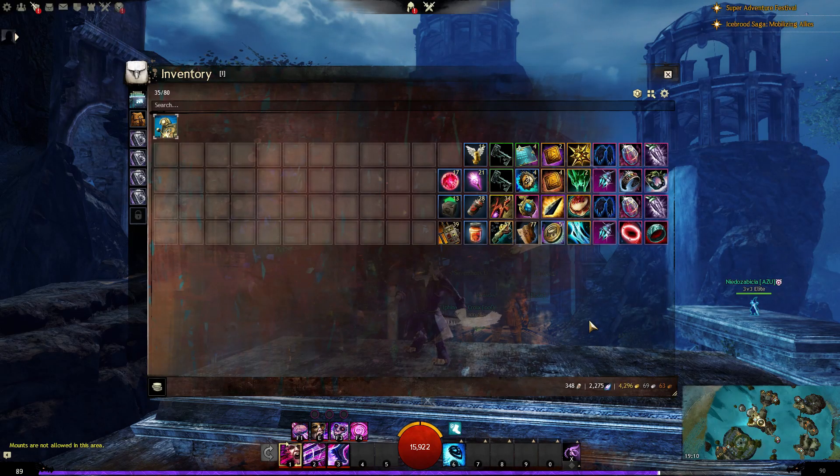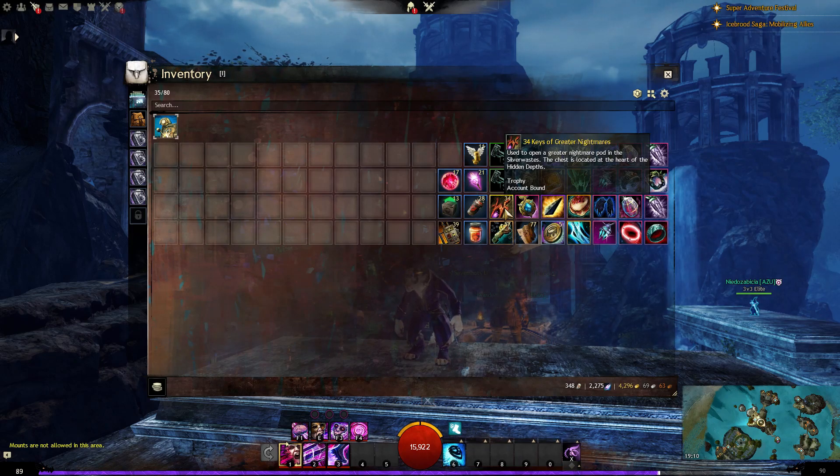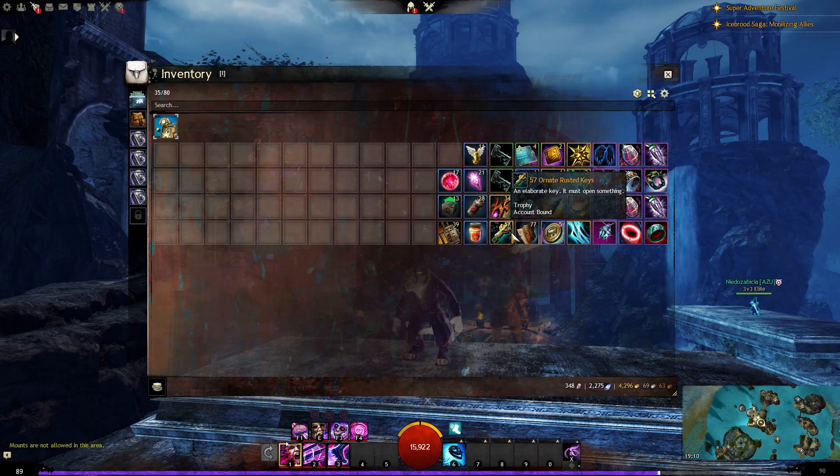Third, you can check your inventory and bank. I'm sure there will be some stuff that will be quite interesting. For example, Keys of Great Nightmares — I think that's for the labyrinth underneath Silver Wastes. I'm not sure. Rusted Keys — these are for Sunken Chests. I know this one, but I've never done it.